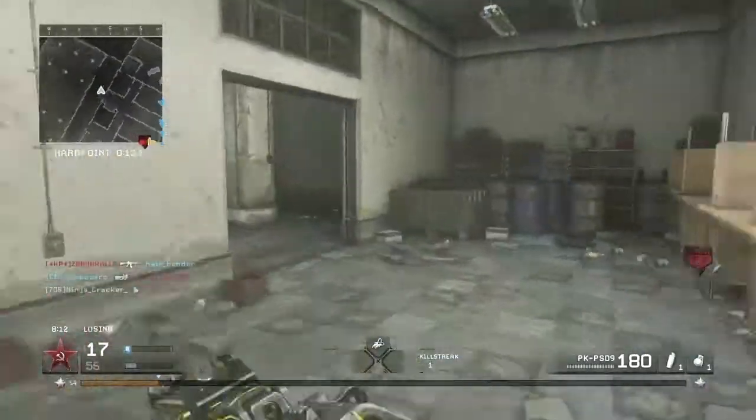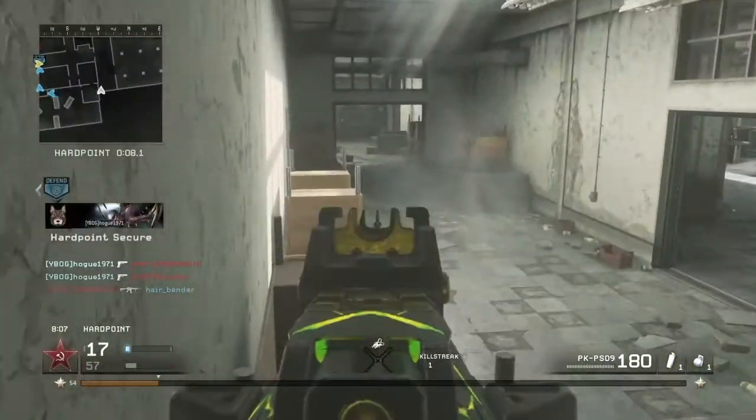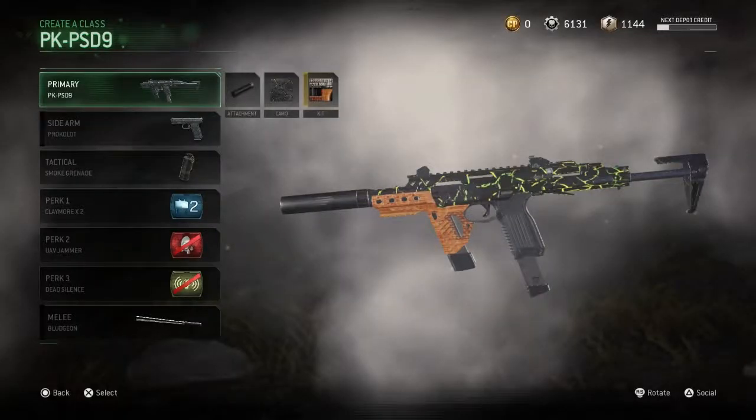It's not a bad gun to run with claymores. My first class recommendation is my personal permanent class — I use it in S&D a lot. It's a suppressor, UAV jammer, claymore, dead silence class. The claymores work well because with the 9mm quirk you really don't need Bandolier very much.